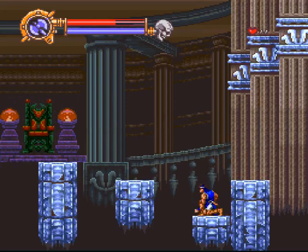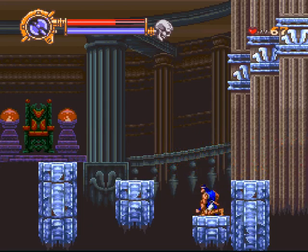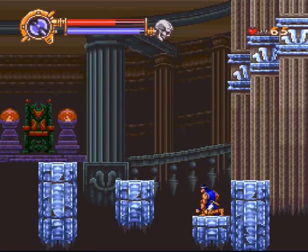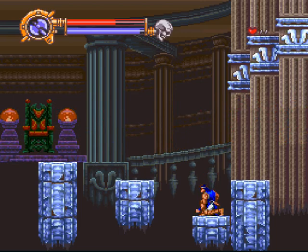Now, what you need to do is stay on this platform right here. You can crouch if you want — it doesn't matter. You need the axe for this fight. The reason why you need the axe is because it goes in an arc. You throw the axe in an arch, and it's very handy for this fight. You've got to have it.